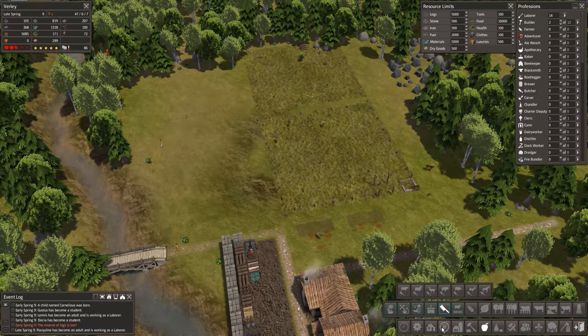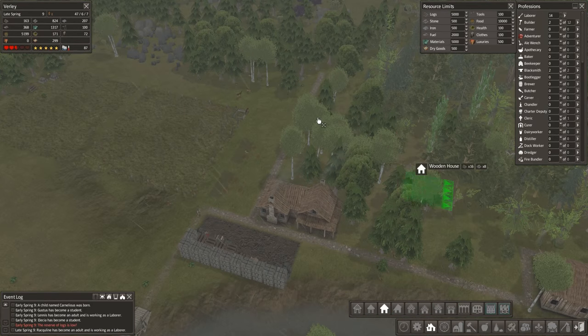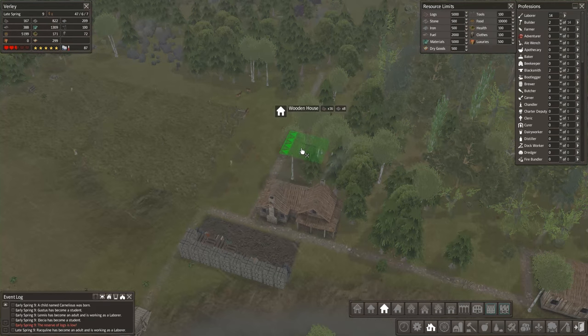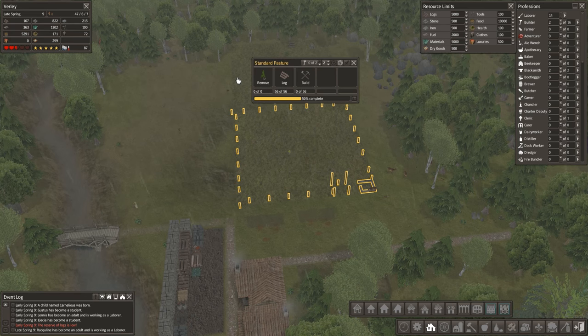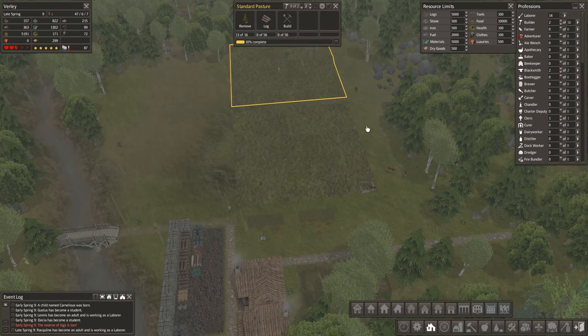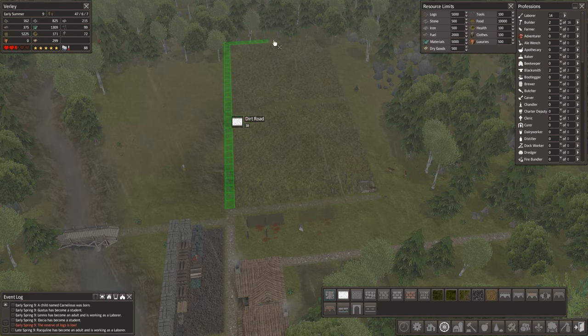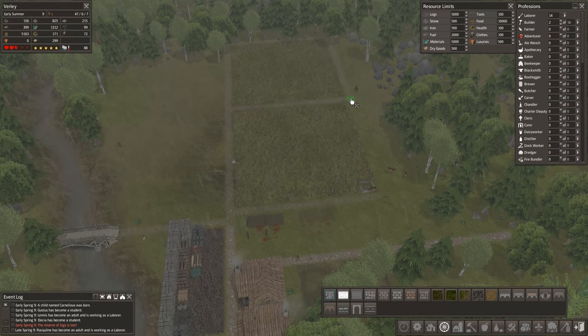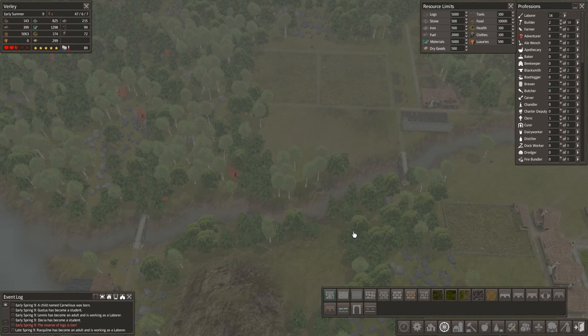We will need a couple more houses over here, that's for sure. I think we'll get away with a couple here like that. Let's remove some of the resources that are in the way — that's fine. Let's just run a road at the back — actually we'll go all the way around. All right, that'll start solving that problem.